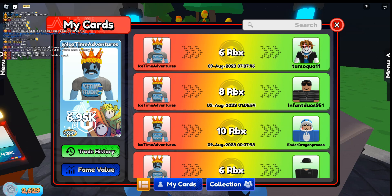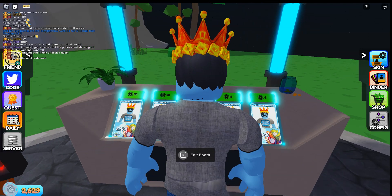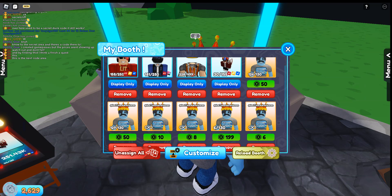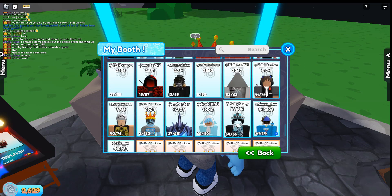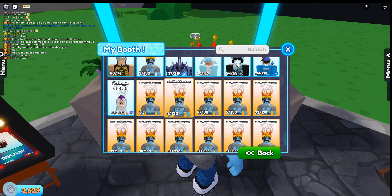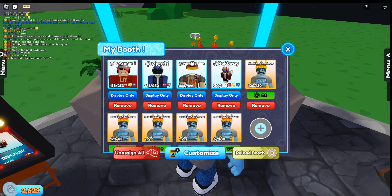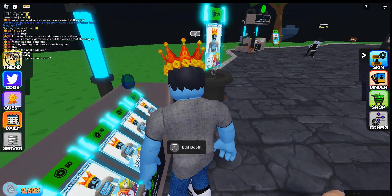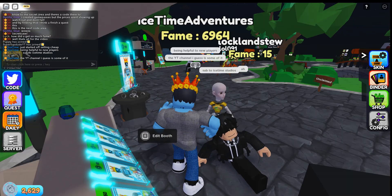If you want to put an infinity card out on your stand, there's nothing special you have to do. Walk up and hold E to edit your booth, click the plus, and when selecting your cards, instead of picking a serial number card, pick the card that has the infinity symbol. Pick where you want it, set the price, and click Accept — and just like that, it's out there.